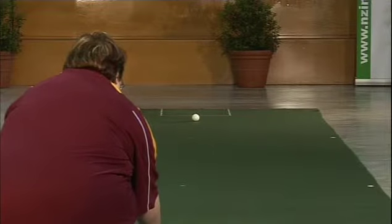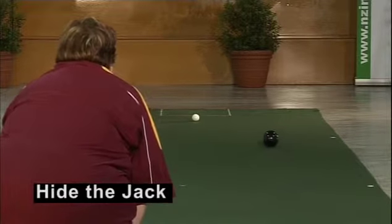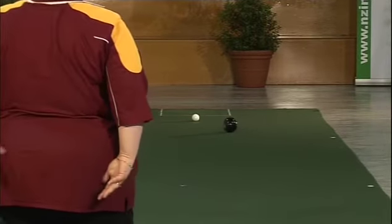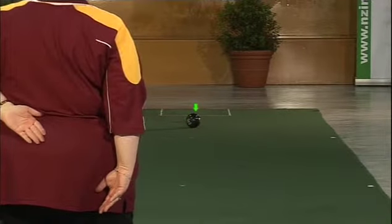The ability for a lead to hide the jack with their first bowl — that is, to rest just in front of the jack but not touching it — is a good ploy. If the next bowler cannot view the jack, this can be a psychological disadvantage.